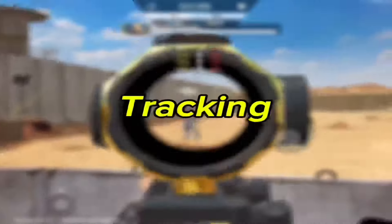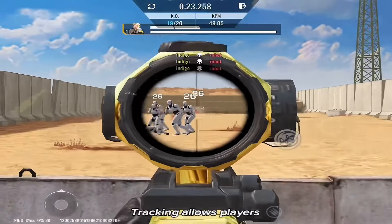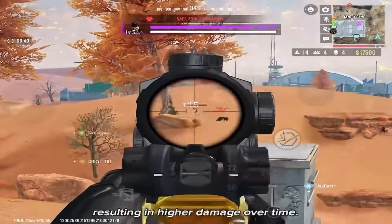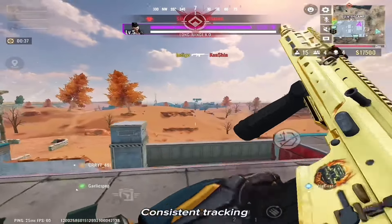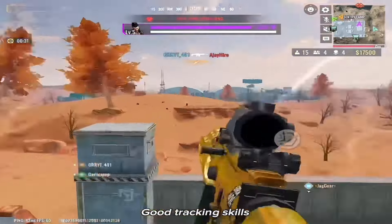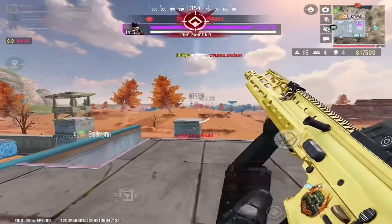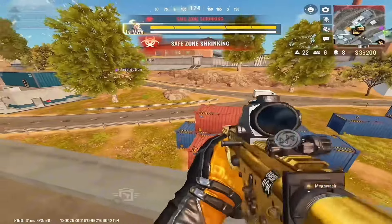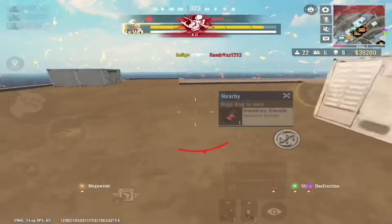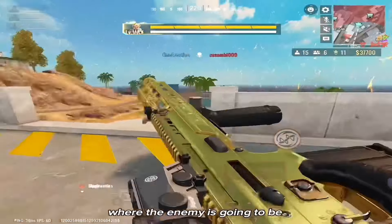Next on the list is tracking. Tracking targets is a crucial skill in any FPS game. Tracking allows players to keep their crosshairs on a moving target, ensuring that more shots land, resulting in higher damage over time. Consistent tracking ensures that players can follow their targets smoothly. Good tracking skills reduce the need for drastic corrections in aim, leading to more stable and accurate shooting. Tracking is not just about offense — it also helps players anticipate and react to enemy movements. Skilled tracking involves predicting an enemy's movement, allowing players to place their shots where the enemy is going to be.